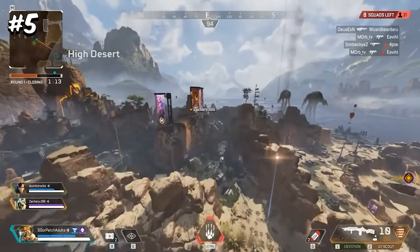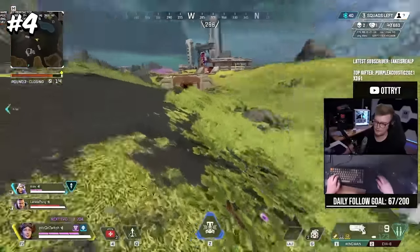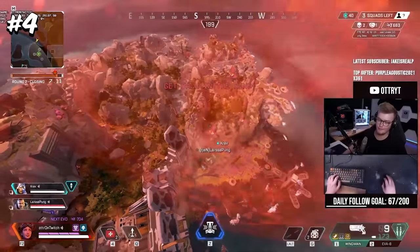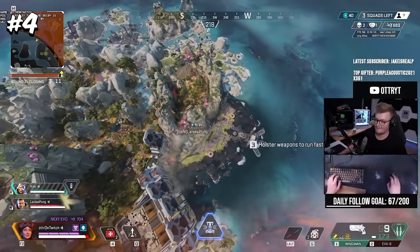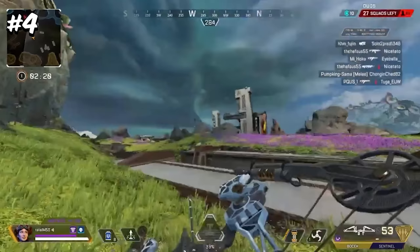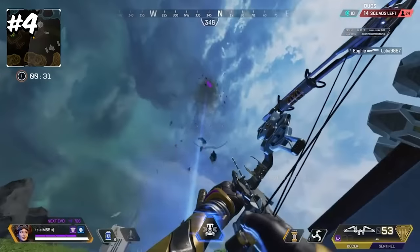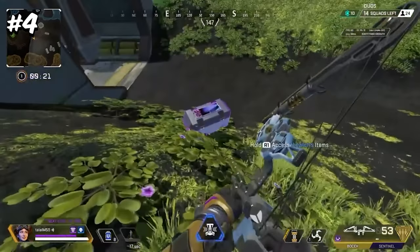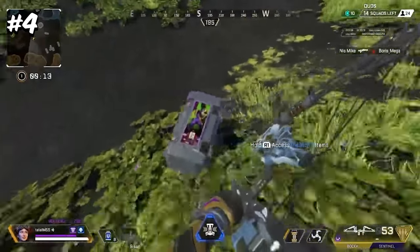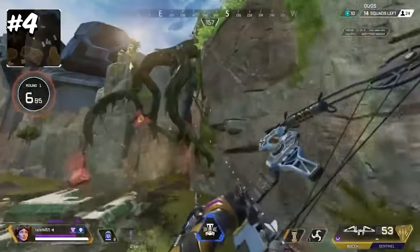If you thought number 5 was crazy, just wait for number 4. This glitch sent you even farther than the loot bin punch glitch, though it was a little more inconsistent — we're talking about the Horizon Death Box bug. This glitch was surprisingly easy to perform. Horizon players could make death boxes start running away from them, only to be shocked when those same boxes sent them flying across the map. Users had to shoot down a developer death box — the ones flyers carry around — and throw a Horizon tactical underneath it. The box would fly into the air and slide around the map depending on the geography. Once it stopped, players could stand on top of it and simply walk off the edge to be sent to ungodly velocities, both horizontally and vertically. To this day, this has to be one of the craziest bugs in Apex Legends.